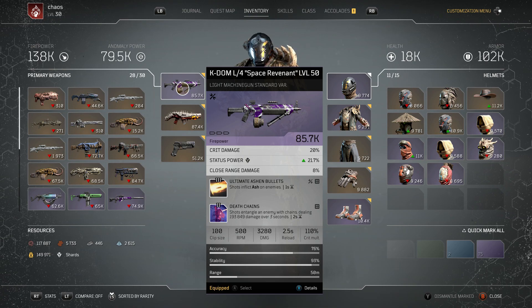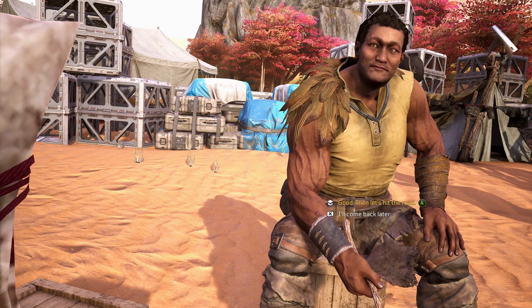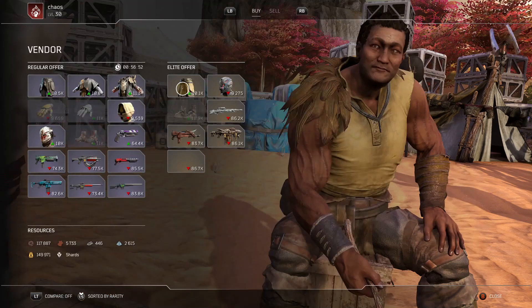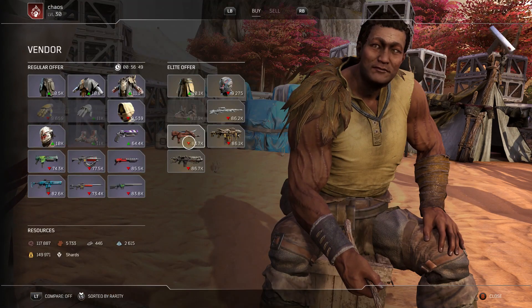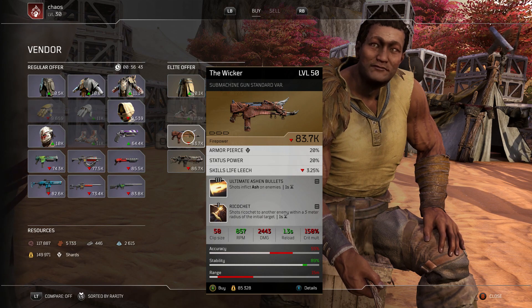If you cannot put the Ashen Bullets in, don't worry — it's not the be all and end all, but you will lose out on a little bit of damage and a lot of CC. If you haven't got it yet, you can save up because it's in the store at the moment. Go to your main guy in the camp — it'll cost drop pod resources, which you get for doing expeditions. You can buy the Wicker, deconstruct it, and you'll get that tier 3 mod which gives you Ashen Bullets. I highly recommend you put it on, especially for levelling.